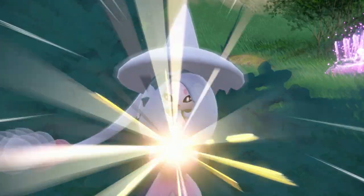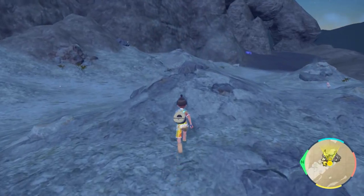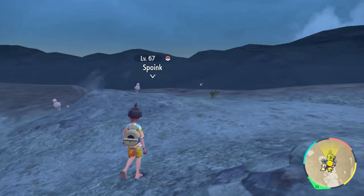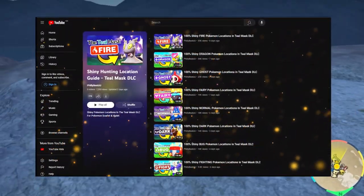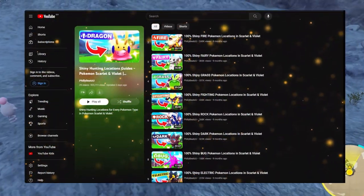Welcome to the 100% Psychic Shiny Hunting Locations in the Teal Mask DLC. If you're looking for any Pokemon, make sure to check out the description down below. And if you want to hunt for any other typings, make sure to check out this entire playlist in Kitakami. Don't forget about our Paudea playlist, which has every single typing as well.